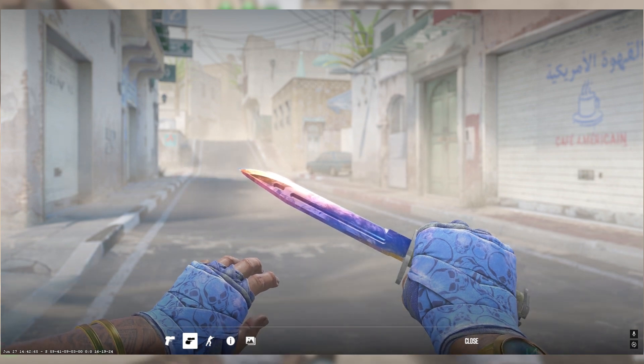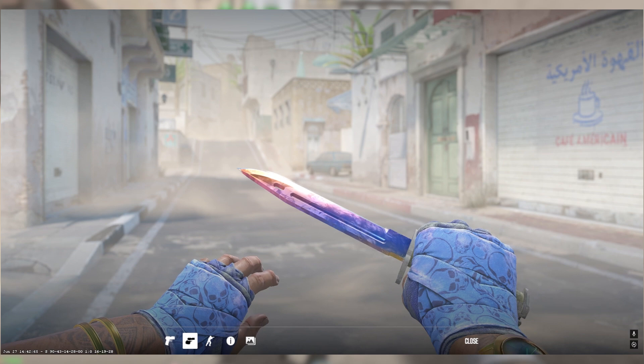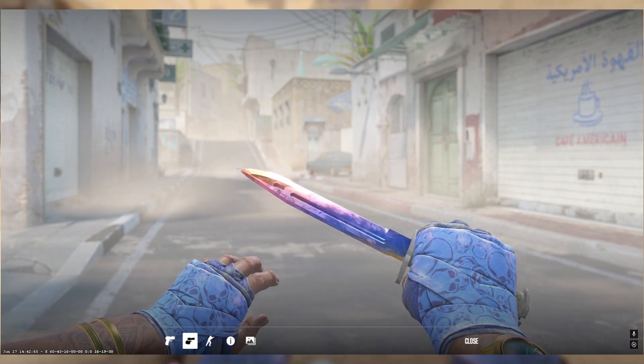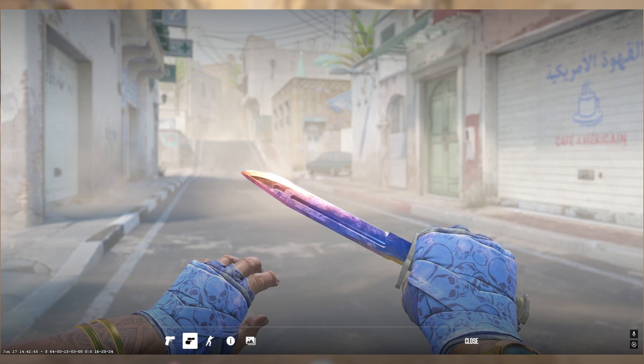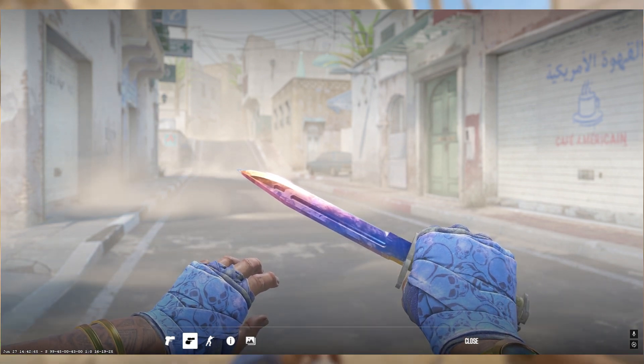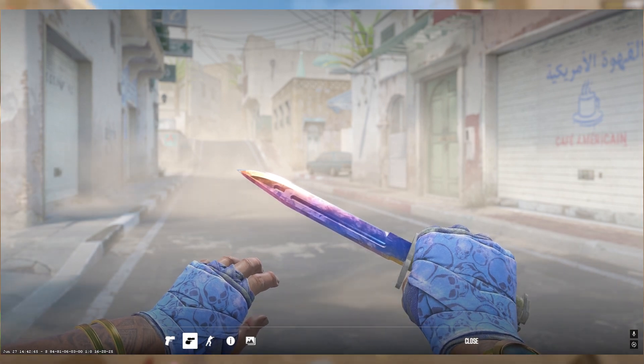For certain knives, when the light hits them — especially with the marble fades — they can look completely different. You want to know exactly what you are buying if you are spending $900 on a knife, and even if you aren't spending that much, to most people spending $200 on an in-game item is a lot of money, so you definitely want to make sure that you know what you are getting.